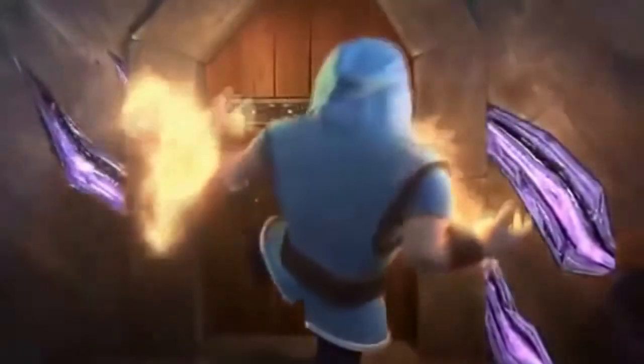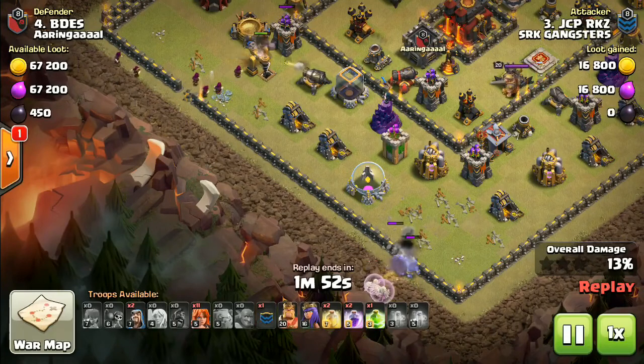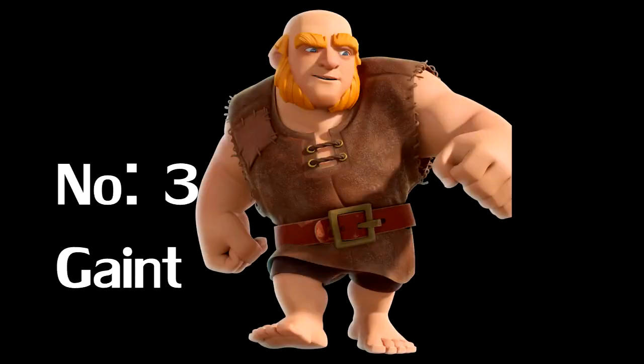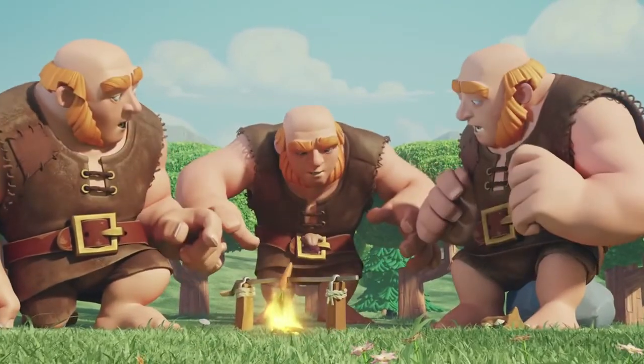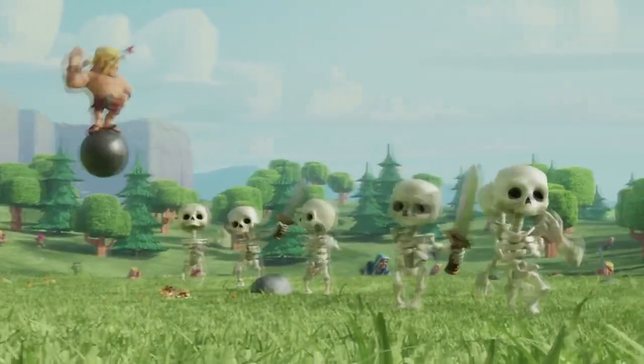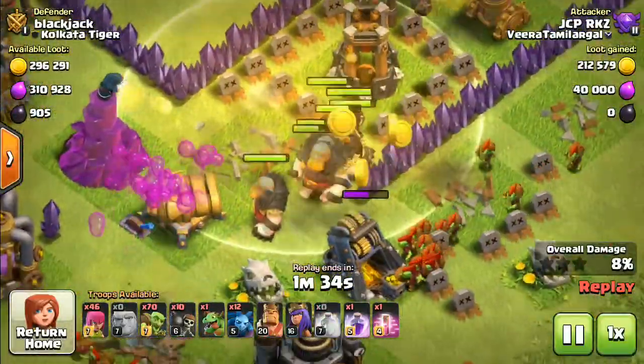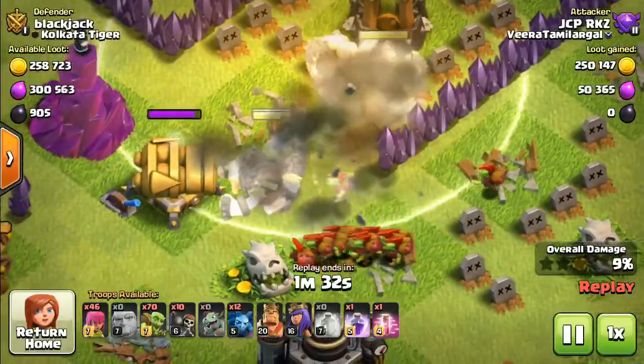You can use a CC troop in the air attack. You can use a Giant. You can use two town hall members to get loot. You can use three types of it.